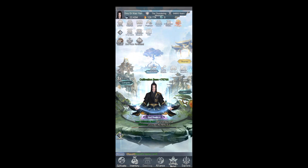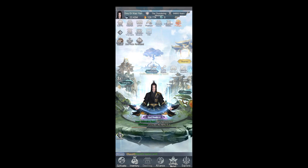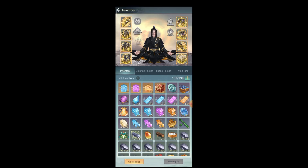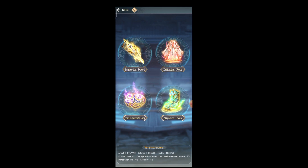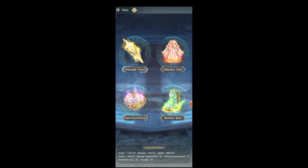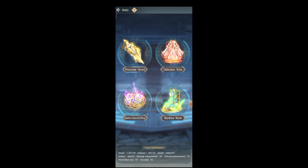As you guys can see at the bottom, beside the dwelling on the left, there is inventory. We're going to touch it. As you guys can see, there is relic — the one that's shining. It's below the million treasure pavilion. Let's just open it. As you guys can see in here, there are: Primordial Sword, Defecation Rope, an Immortal Ring, and Sky Shine Boots. I will explain the function of these four relics.